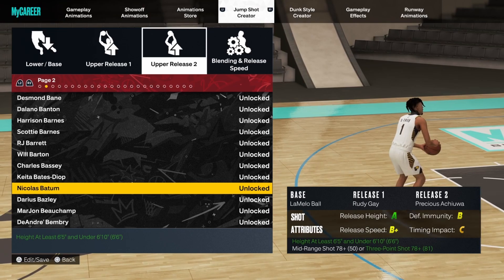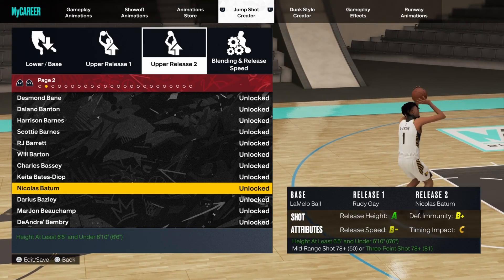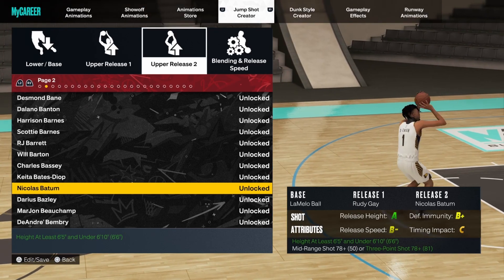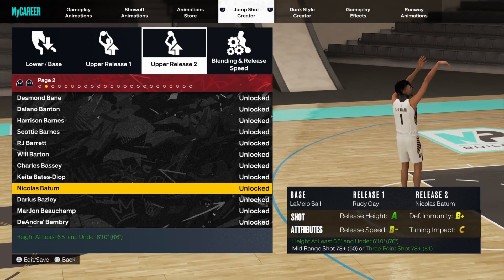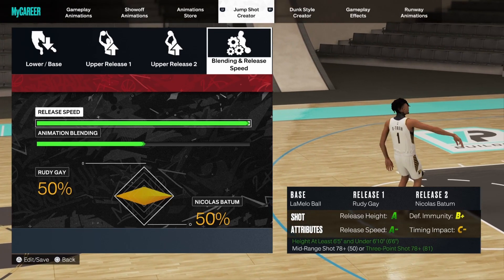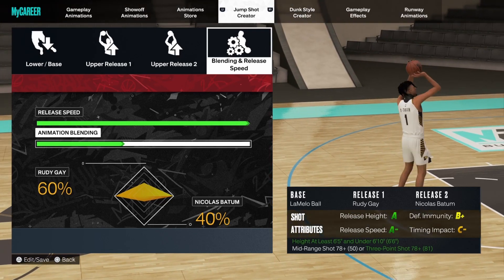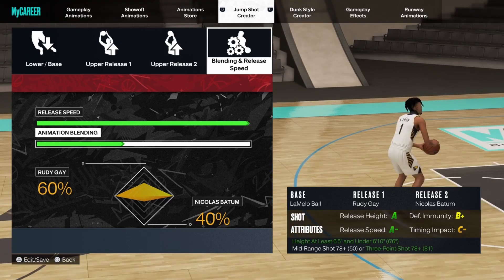On upper two, I'm going Nicholas Batum — a bit out of left field. Nicholas Batum's jump shot this year makes you jump noticeably higher and you can really jump over people. This is the main jump shot I've been using the whole time — scoring big in my career, hitting everything, using it in park and rec. It's my favorite jump shot in the game. Go release speed all the way up, and 60/40 toward Rudy Gay with 40% Nicholas Batum. It's very fast, consistent, and easy to pick up and play.